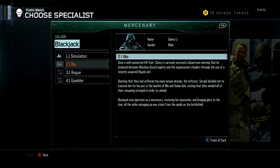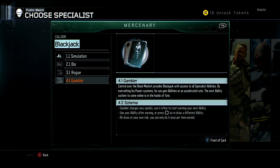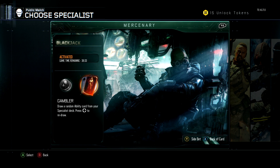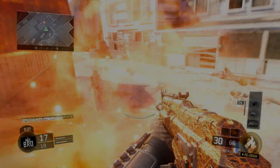Without further ado, I'm going to let you guys read the back of his card. Another note: if you press Y on the front of his card, there's something called Side Bets — they're basically just challenges to unlock those calling cards you see there. I did complete the first challenge and got that calling card.